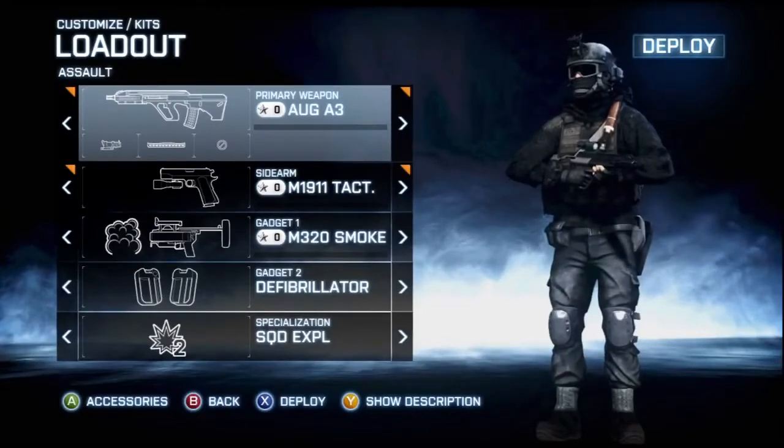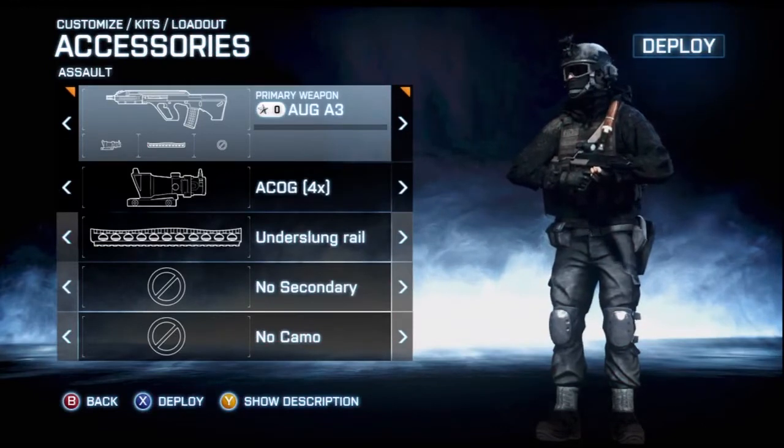For your loadout, customize the AUG with M320 smoke, and then accessorize with the underslung rail.